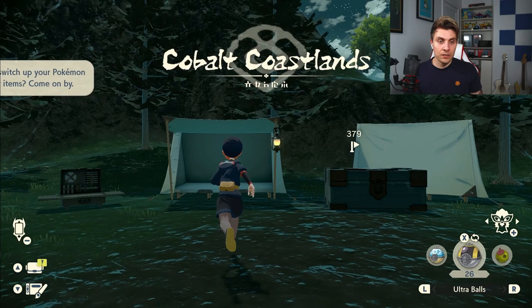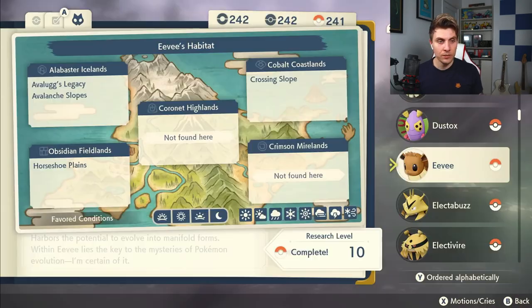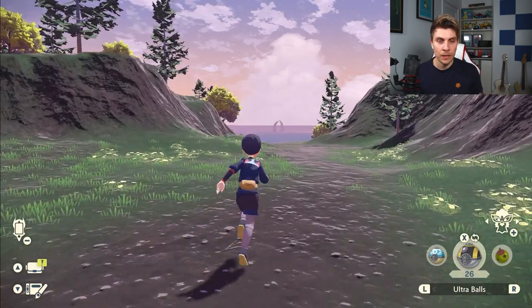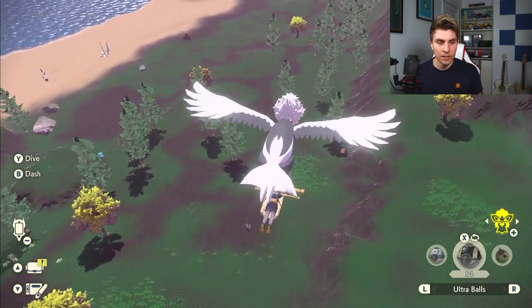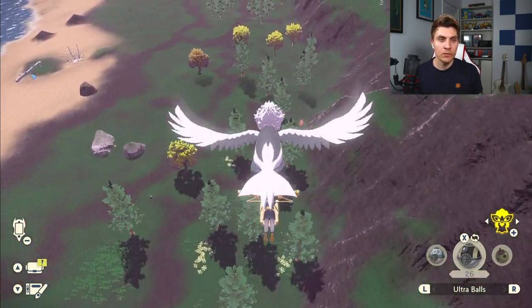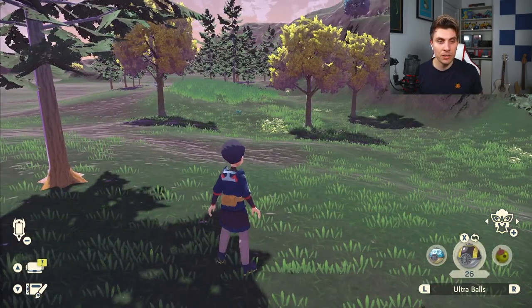Now we'll head to Cobalt Coastlands. Changing the day to morning, the first one we'll go for is Eevee. As you can see in the Pokédex, it appears in a bunch of areas — Crossed Slopes is the area in Cobalt Coastlands. That's down here, and normally around this area is where I find Eevee. I've never really had much luck lower down; the two spawn spots where I've found it have been just up towards these trees. It is a very rare spawn spot.